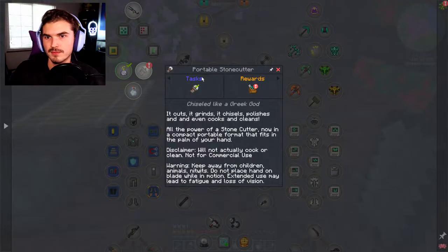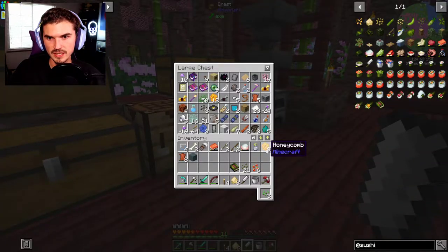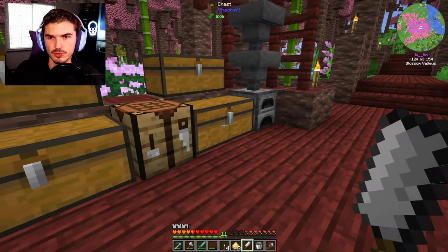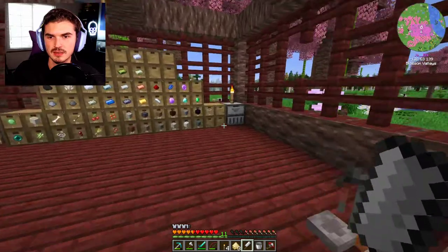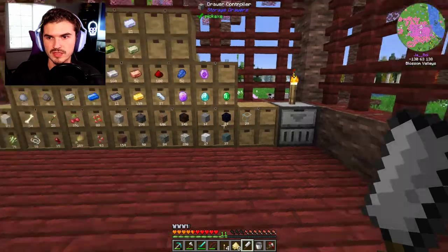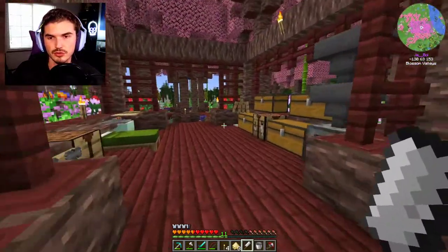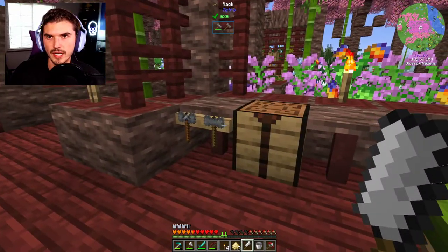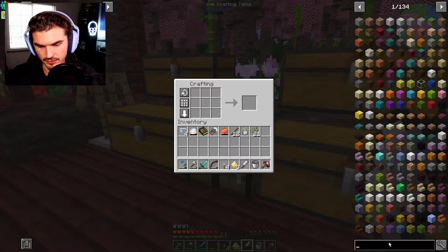Filet mignon! We did get some honeycomb and some leather. Our inventory is just getting atrocious right now. Let's go over here and click on that to free up a good amount of space. It did free up a good amount of space — I do love being able to do that, it is so convenient. I do want another one of these racks from Tetra. How do we get that up and going again? I honestly forget.